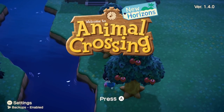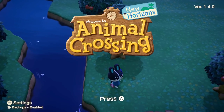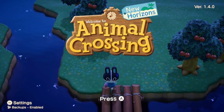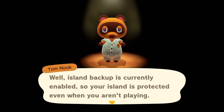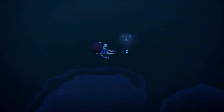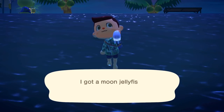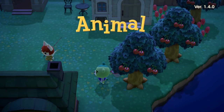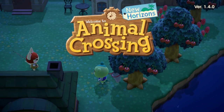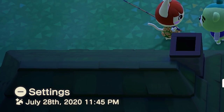Now that we have the island backup service enabled, how do we actually know when our island is being backed up? That's where step 4 comes into play. Periodically, when you're not playing Animal Crossing New Horizons, your Switch will upload your island data to Nintendo servers. You can confirm this whenever you revisit the Animal Crossing New Horizons home menu. We suggest closing out your game for 5 minutes or so and then reopening the game to see if your data has been uploaded. Once it has, you'll be able to see the time and date of the last upload in the bottom left corner.